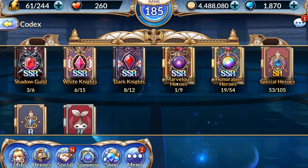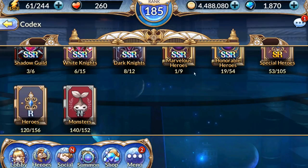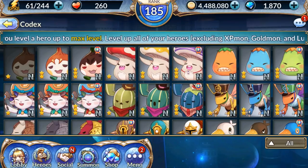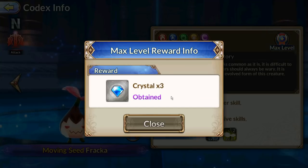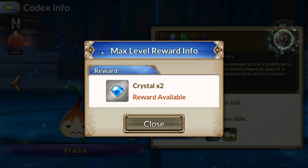We're in the codex right now. We can take a look at all the SSRs here, but most importantly are the SRs, Rs, and monsters. If we go into the monsters list here, you can see some of these guys have this little symbol here — that means I have leveled them up to max level. For that you get three crystals for a three-star monster, two crystals for a two-star monster, and one crystal for a one-star monster.